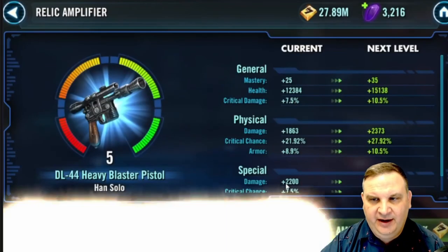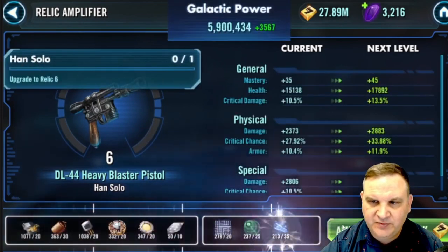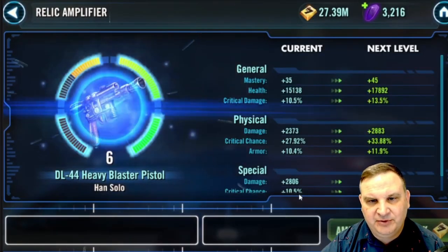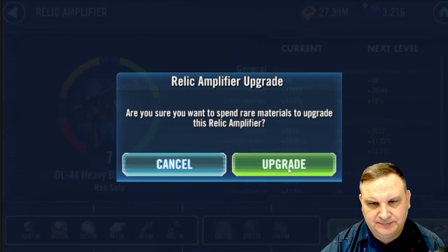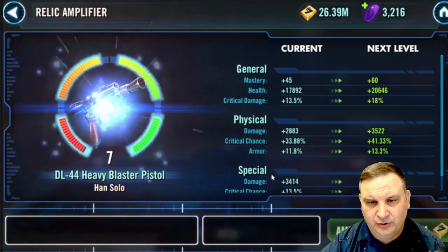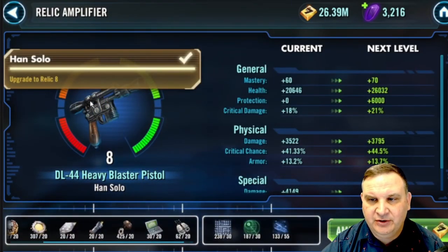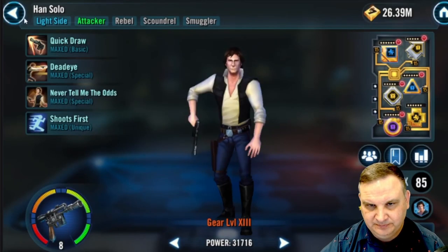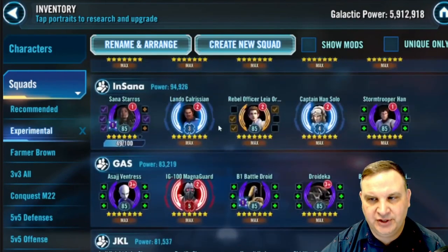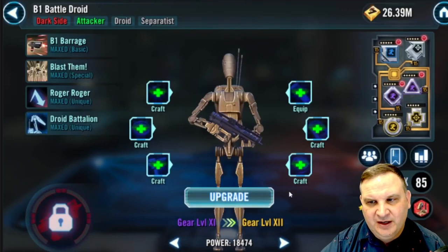Here we've got Han — we're doing the Jabba journey, we've got to get him to relic 8. I have a good amount of relic materials stored up. I've been able to farm ahead a little bit on the signal data. I feel pretty good that I've got the stuff for Rollo in the account as well as Jedi Knight Luke when I build him. So I'm going to go ahead and pop Han Solo up to relic 8, get him done for the Jabba journey. If we've got him and we're using him, might as well make him as good as he can be.